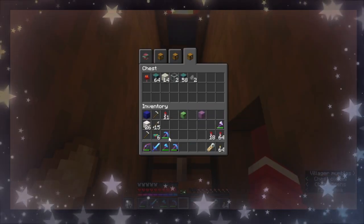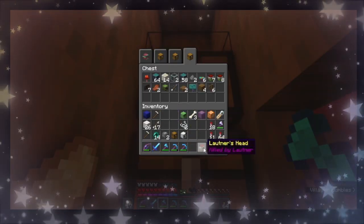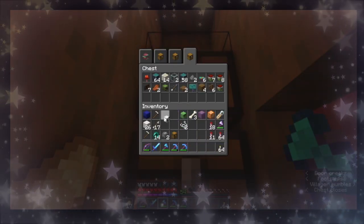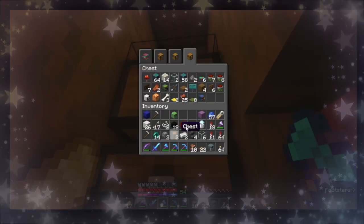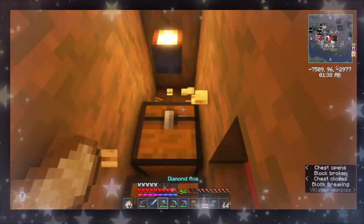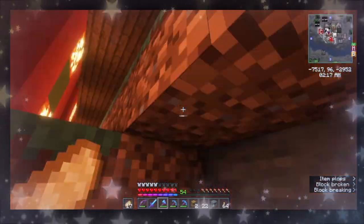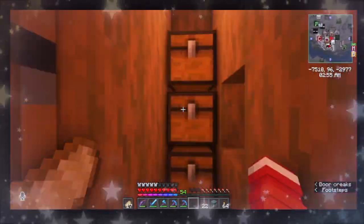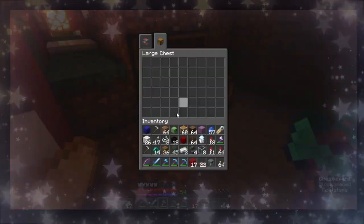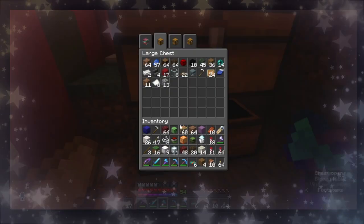We put a bunch of the chests inside the little houses, since we're not really using them for anything — they're tiny. There literally was just a couple beds in a couple of them, and not even all of them had anything in them. One of them's got a snowman in it. We decided, why don't we just dig out inside Santa's workshop a little bit and store them in there, since it makes more sense.